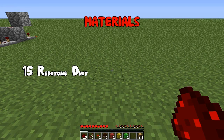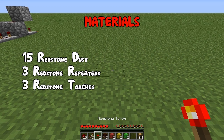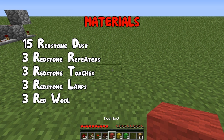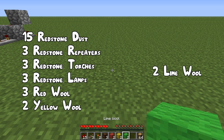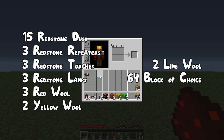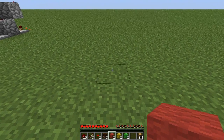So what you are going to need is 15 redstone dust, 3 redstone repeaters, 2 redstone torches, 3 redstone lamps, 2 red wool, 2 yellow wool, 2 lime wool, and 64 blocks of your choice. I almost forgot — you're also going to need 1 daylight sensor.